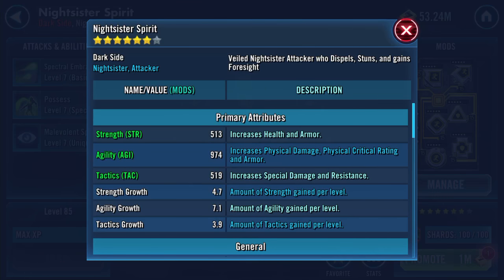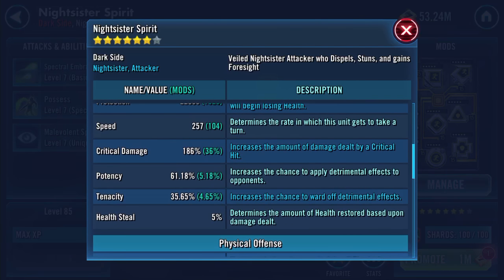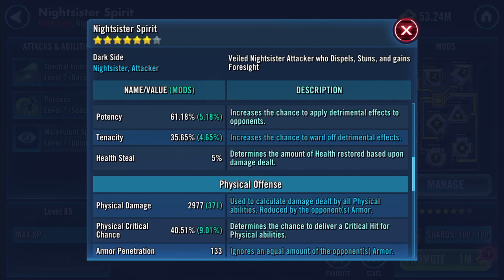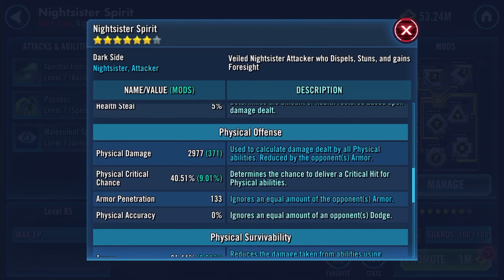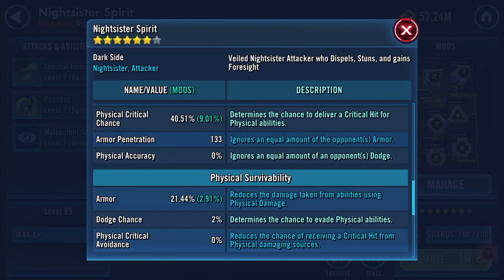Let's have a look at the stats - probably should have looked before I did the mod, never mind. She's got eleven thousand seven hundred and twenty health, twenty two thousand nine hundred and eighty three protection - that's a lot of protection. Two hundred and fifty seven speed as we just established. Sixty one point one eight percent potency, increases the chance to apply detrimental effects to opponents, so should be good.